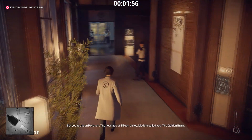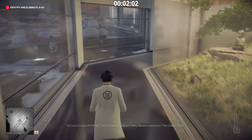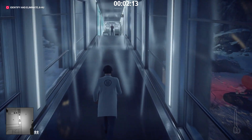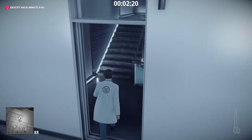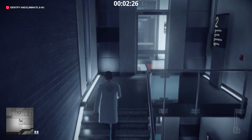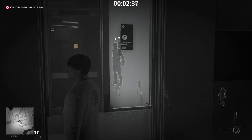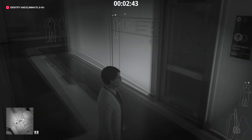Once you have the disguise, run along to this wing where the patients go. If you were in Jason Portman's outfit you'd go through a different entryway, but as the hospital director continue up this wing — there are no enforcers here, which is great. The first door to your right will be a stairwell; go upstairs. Once you get to this floor there will be enforcers. The first one is in the room opposite the hallway — he can see you through the door, so quickly run past.